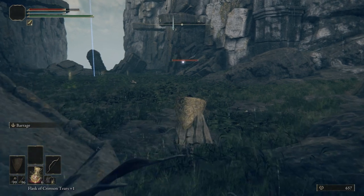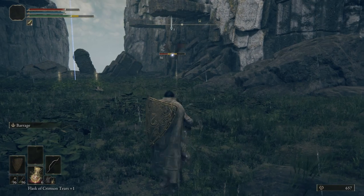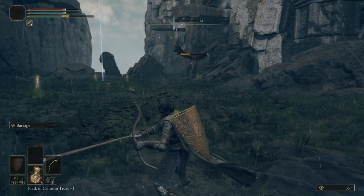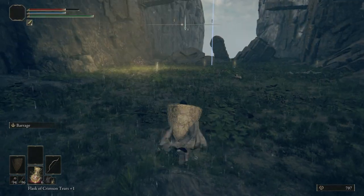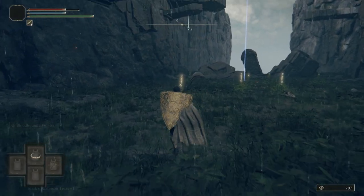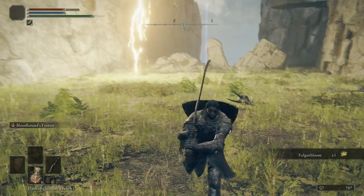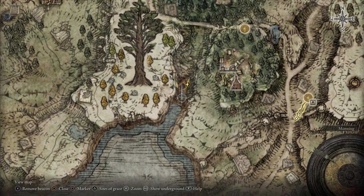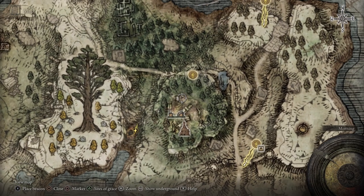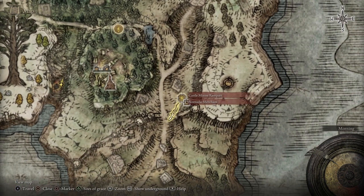There's one more over there and we can't fast travel until we kill it. There we go. You can pick up those flowers as well — I should go ahead and do that. So if you want to pick up all of them you can. We're just going to go back to our map, take off that marker. And then instead of coming over to the ailing village outskirts, we're going to come back to the Castle Mourn Ramparts. I'll see everybody over there.